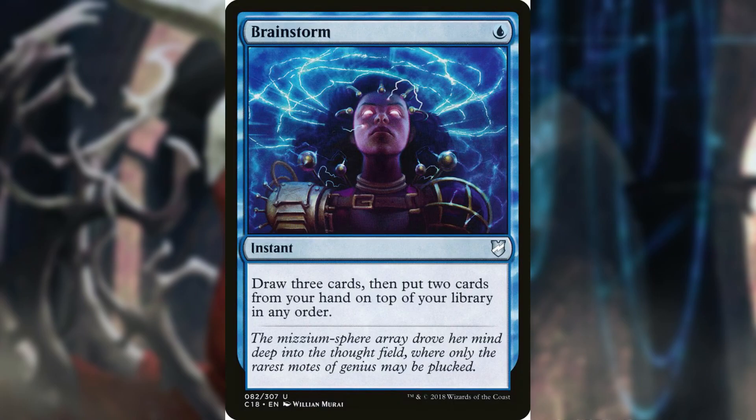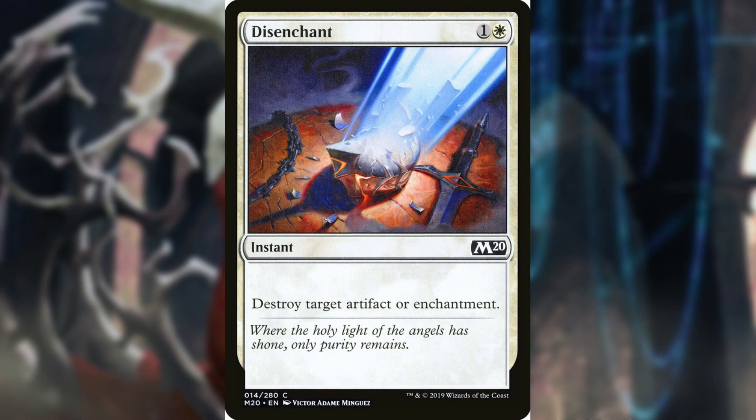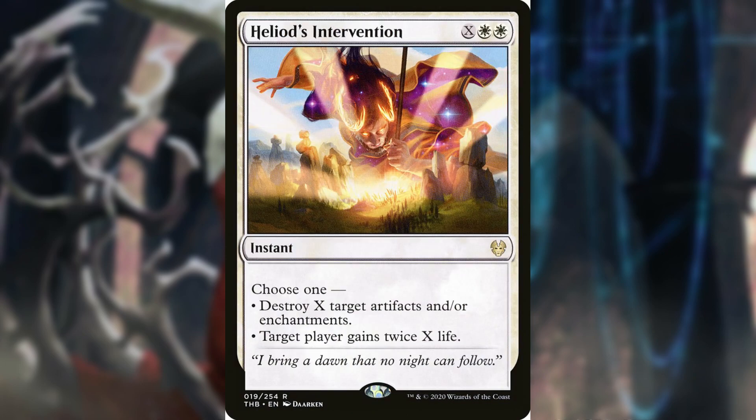Going into our instants, we're looking at Brainstorm, Crib Swap, Despark, Disenchant, Fact or Fiction, and Heliod's Intervention.